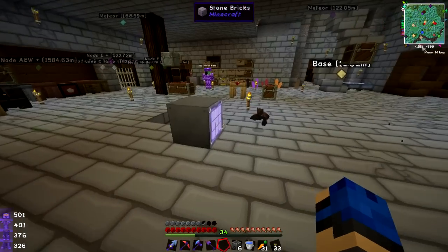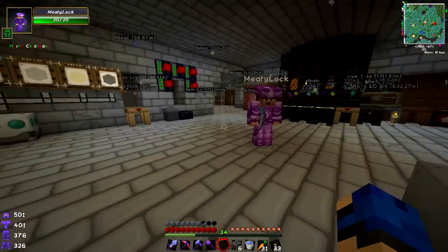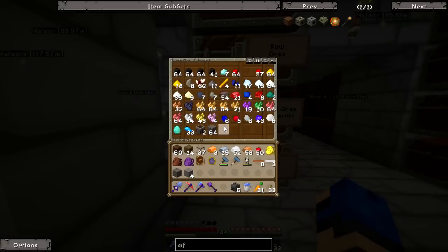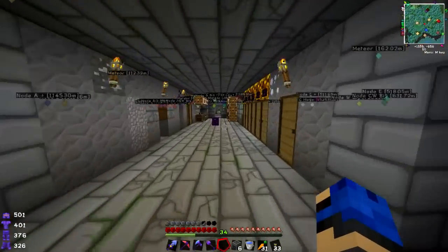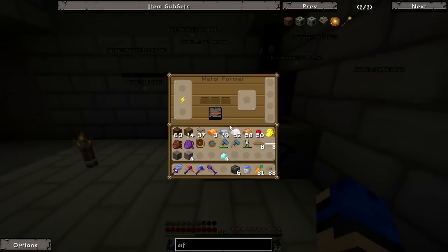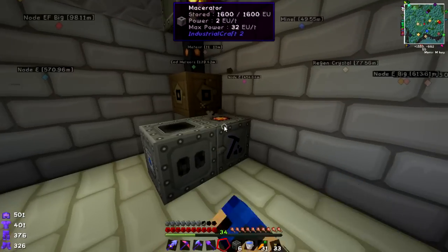I'm only getting three energy crystals — I need to do more diamonds. How many diamonds is it gonna take? Just one more? Wait — one diamond, one dust... I need four dust so I need four diamonds. I've got four diamonds and I have more in here, so I'll go stick them in the macerator.